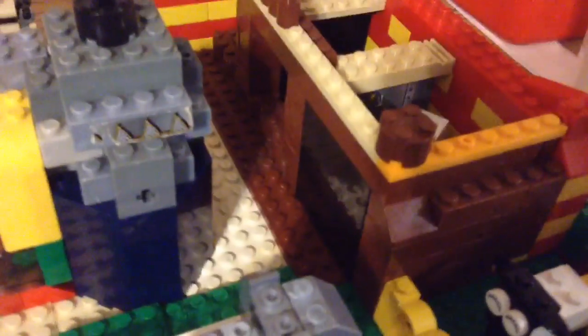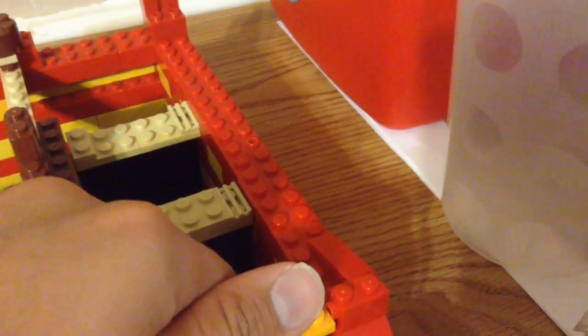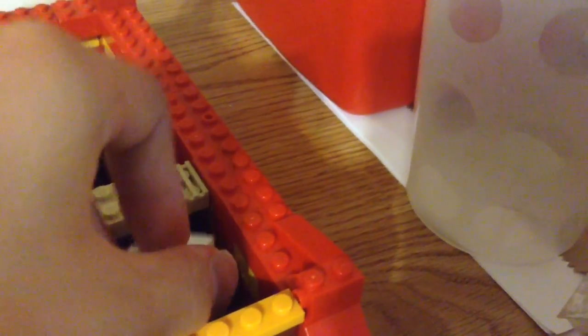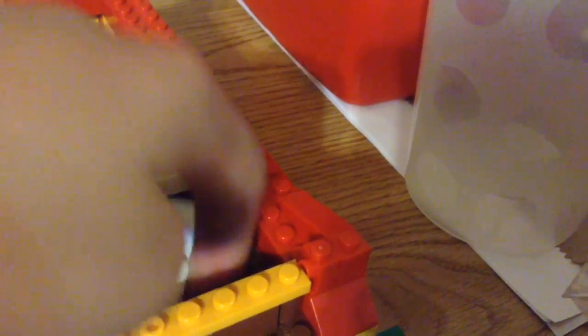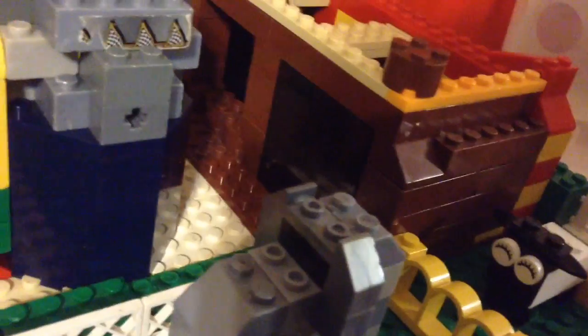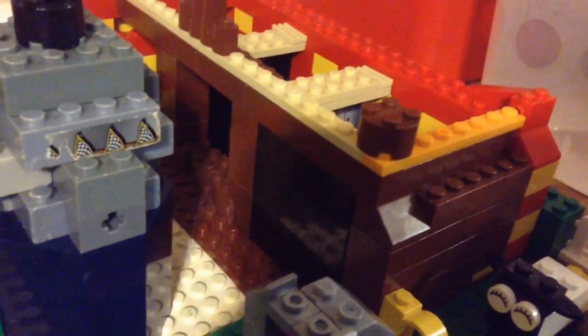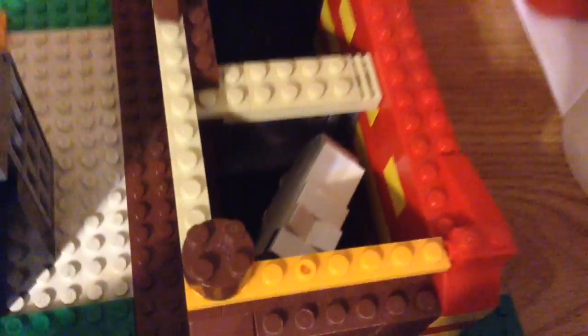Right next to it is the bear. Inside this cage there's nothing else than the bear, since I didn't have other pieces or know what else to put in. I have a big glass window — it looks dark because it's thick, but I just made it that way because I didn't have other window pieces. There he is.